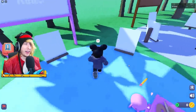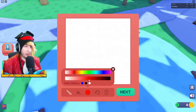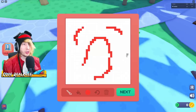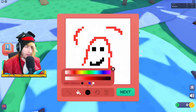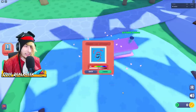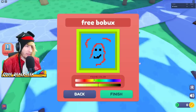You might notice there are some art panels over here. What you actually have to do is sit down, and that's going to bring up a little drawing menu. Then you're going to use all these options to essentially draw a photo, a painting, whatever you want. I have no idea what this is but we're just going to roll with it — this is going to be like a little NFT. We'll make the background blue, click next, name it 'Free Robux,' and change the frame color to yellow.